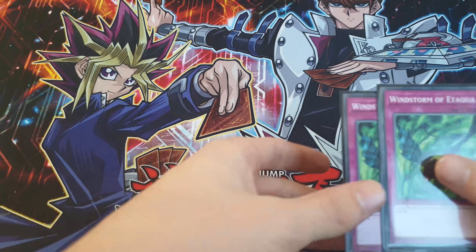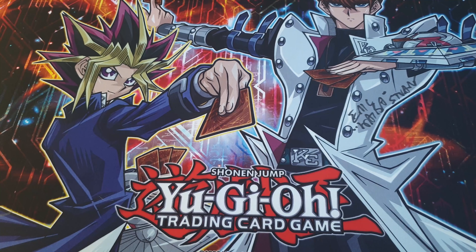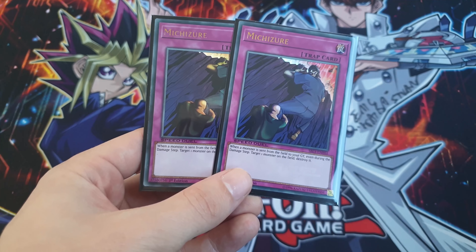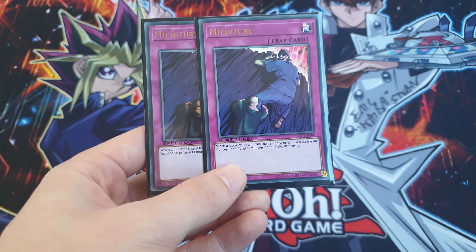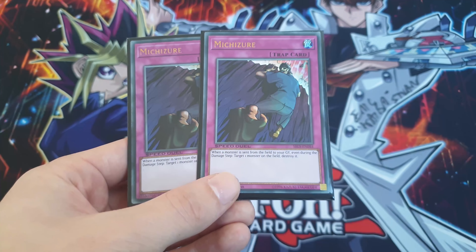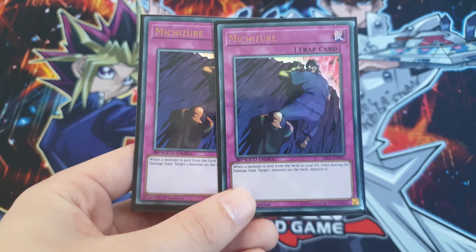Next we play two Windstorm, just because it stops your opponent and lets you survive a little bit longer. Windstorm is probably one of the best traps in the game right now. I also play one Michizuri — I kind of want to cut it but I love this card so much and it saves me a lot. It's probably my favorite trap card in the whole game because it gets me out of so many sticky situations. It's not essential, so feel free to cut it, but it personally helps me a lot.